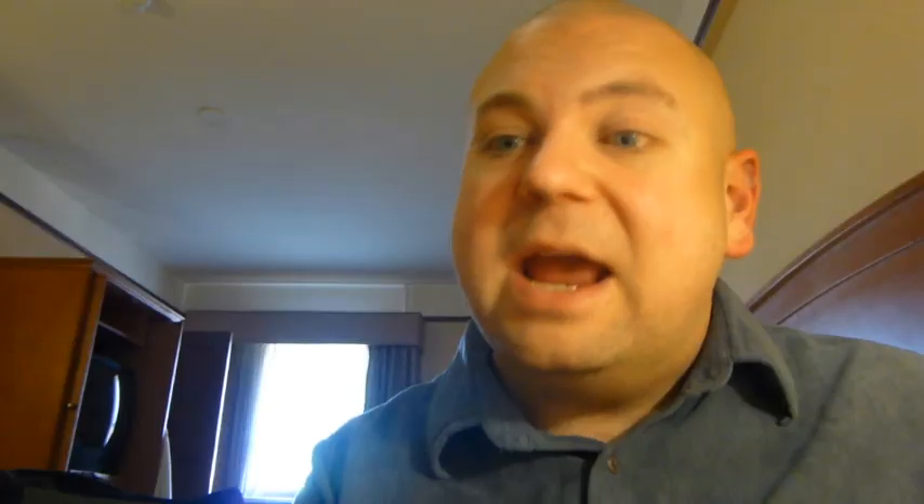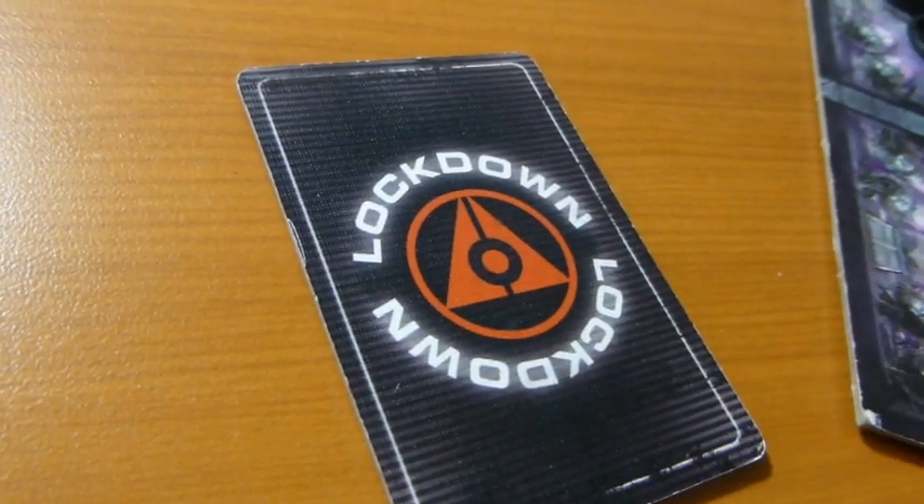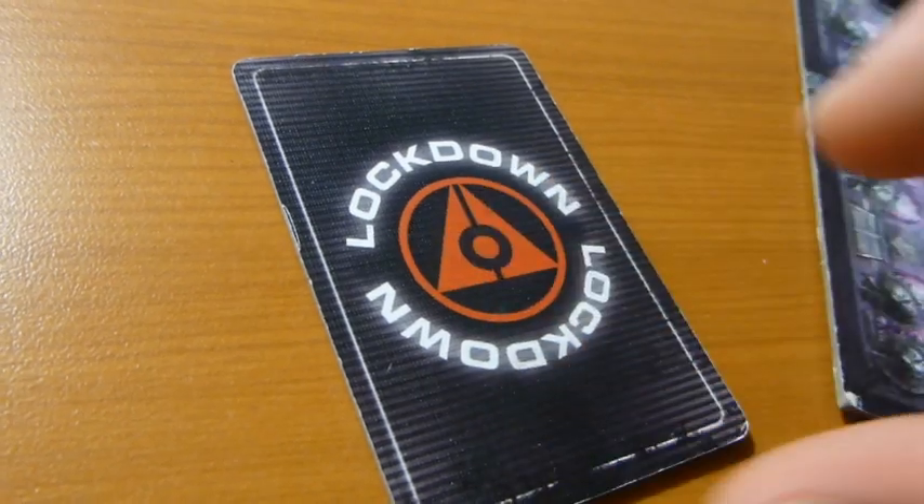Lockdown begins when either all threat tokens are taken or you've met the lockdown conditions in the scenario. The scenario tells you how many lockdown tokens there are. Once lockdown begins, at the end of every player's turn, if that player doesn't escape, they remove a lockdown token from the pool. Once you go to remove a token and there are none left, lockdown happens — the game is sealed off, you're stuck, you die. But you'll get the hang of it.